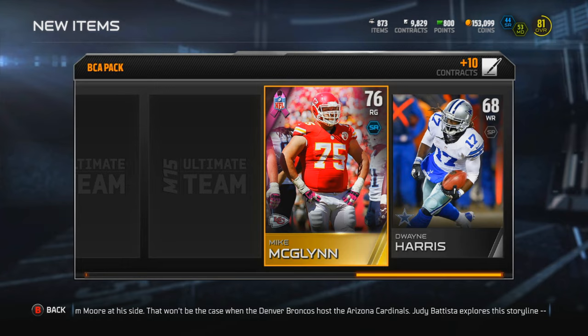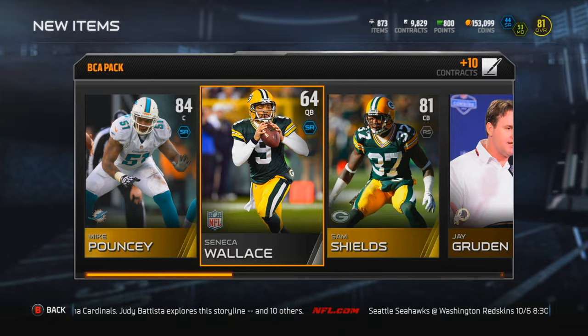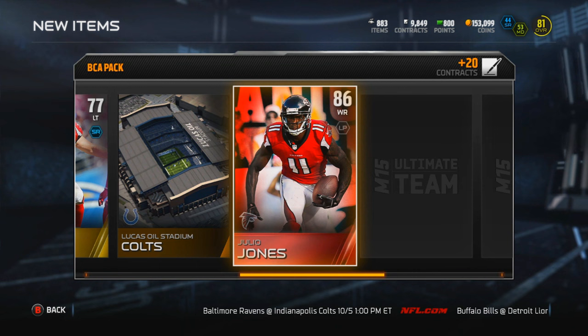Mike McGlenn - yuck, yuck, yuck. We did get Pouncey though, and I think he has a BCA card for some reason. We also got Sam Shields - I didn't even notice - who's actually a pretty solid player, very very fast, and he goes for a little bit. Let's open up that next pack, man, we need something. Come on please - I keep saying 2K instead of Madden, I've been playing too much 2K.